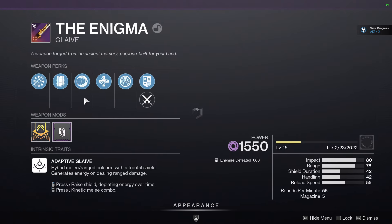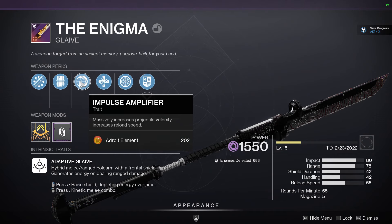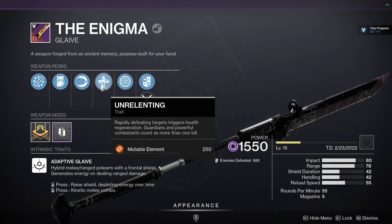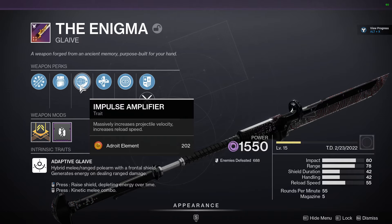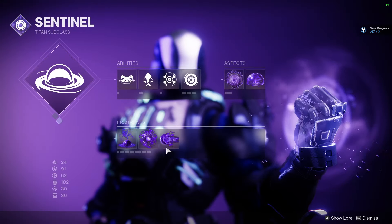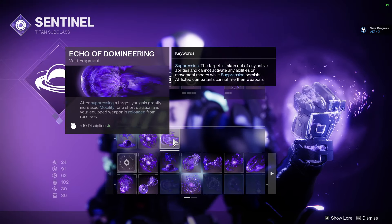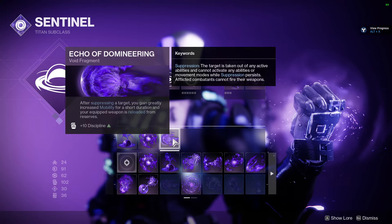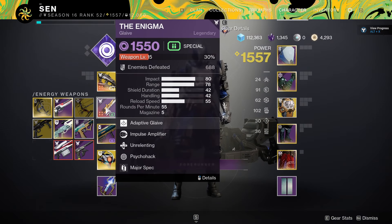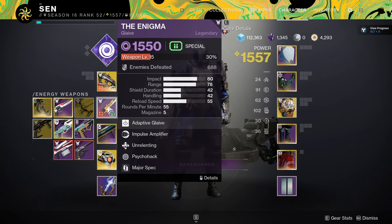Another thing you'll definitely want on your glaive is Impulse Amplifier — not only does your shot travel faster, but it also increases your reload speed. You'll also want Unrelenting, though that's one you can swap out and maybe sub in Kill Clip instead. Since you're going to have increased reload speed from both Impulse Amplifier and Whisper of Domineering, you'll instantly reload that weapon, giving you a big damage boost going up against other targets. You will need to level up your glaive and grind the fragments to unlock those perks.